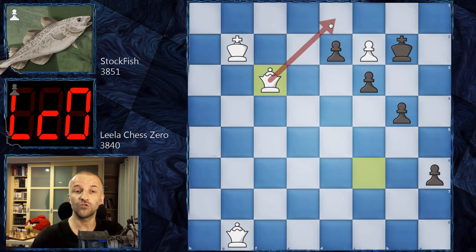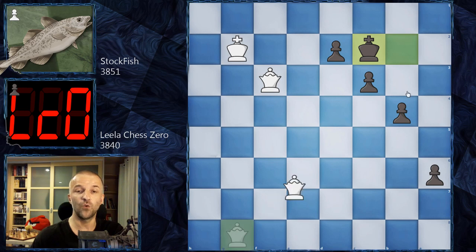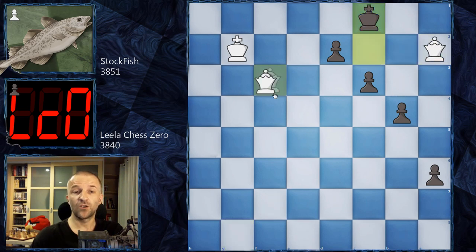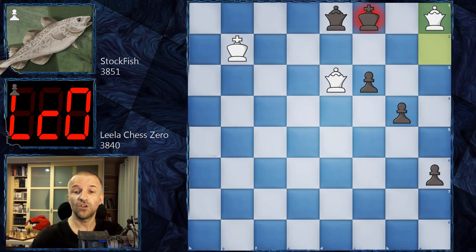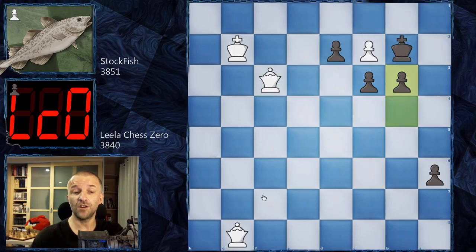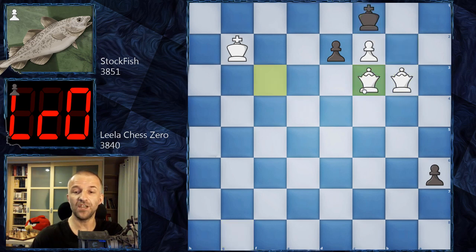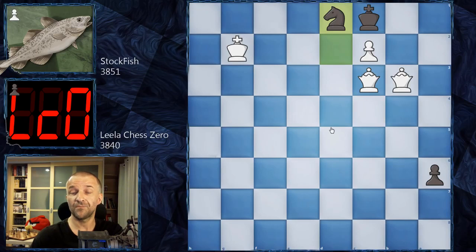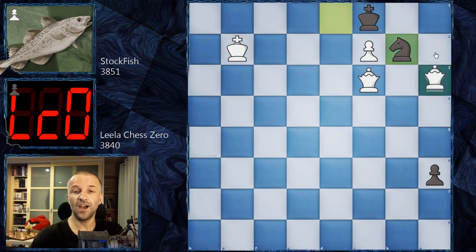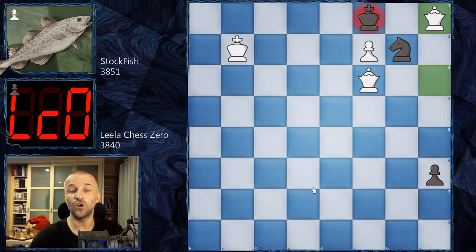Now Queen F3, controlling the promotion square. King takes on C2 doesn't work because of Queen A2 with check, and after King C1, Queen D3 - that's the checkmate threat. And promotion doesn't work because there is another checkmate here. So this is why we have B3 first. However, now Queen B3 with check, King C1, Queen F2 to C3, and now believe it or not, Lila Chess Zero shows some sense of humor and promotes to the Knight! We have Queen A3 by Stockfish, Knight B2, and now Queen A1 - and this is checkmate! So Stockfish won that game.